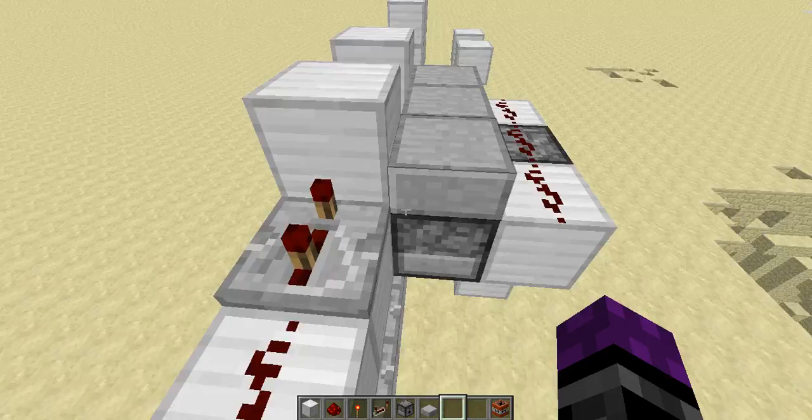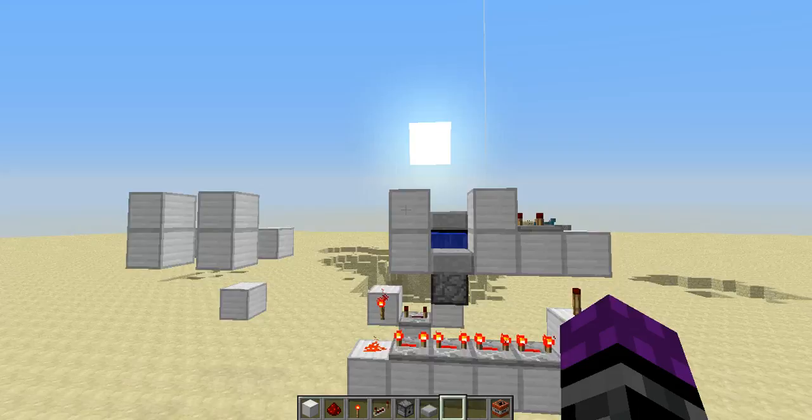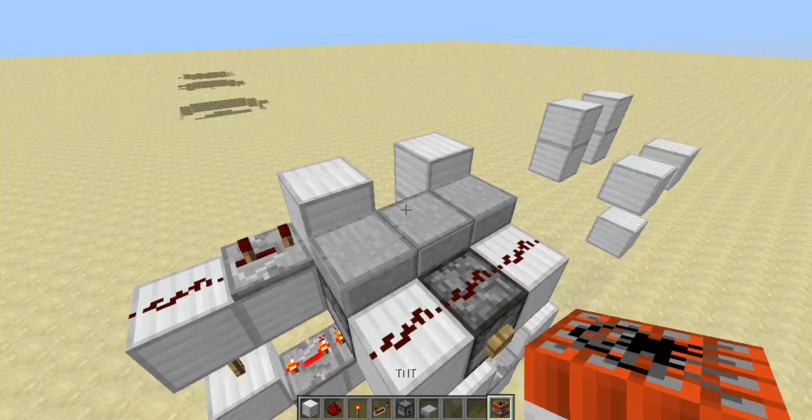It is rigged to go on the side of like a pirate ship or something. Of course, if you were doing a pirate ship, it wouldn't be like super modern-y like this. Okay, so I'm going to show you how it works. Basically, you just place your TNT right here, then you press the button, and you go pew.